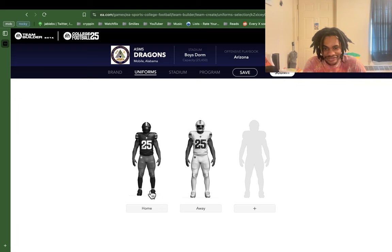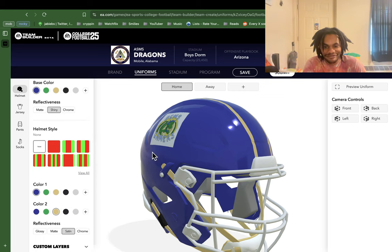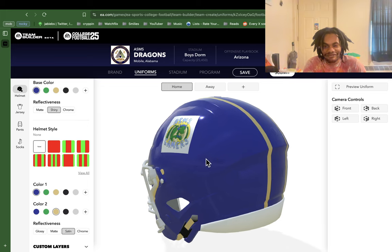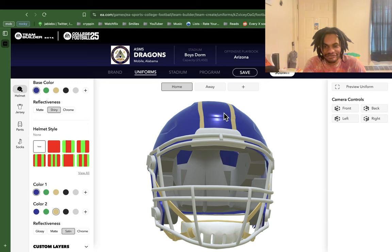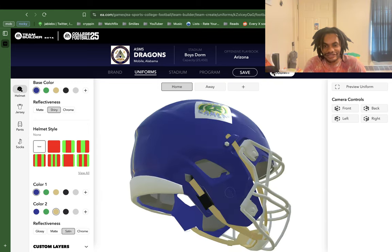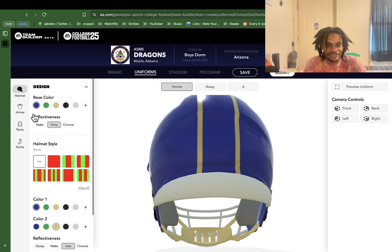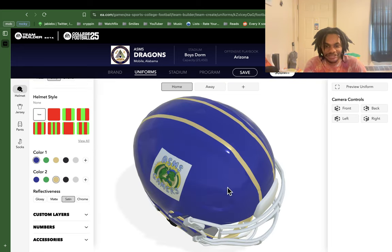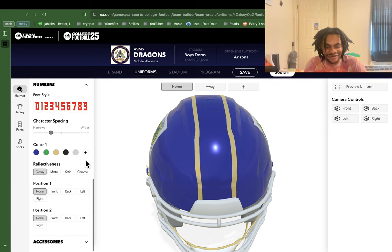Uniforms were, I think, where I had probably the most fun working in. I'm not going to go through every part of what led to this, but here's the preview. Keep in mind almost all of this is customizable — the cup, the face mask, the little piece right here, even this design, the helmet itself, the logo or decal, and then this piece back here. I think I did a pretty decent job. I still tried to be gaudy and ugly, but I think it looks pretty sound for the most part.